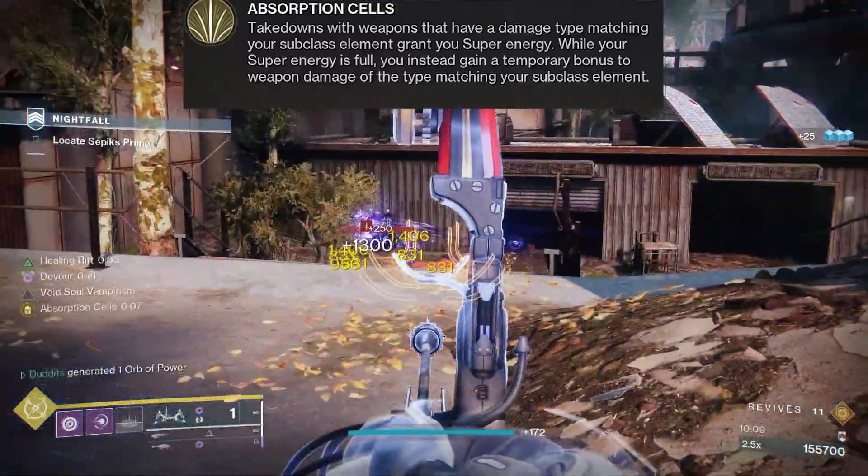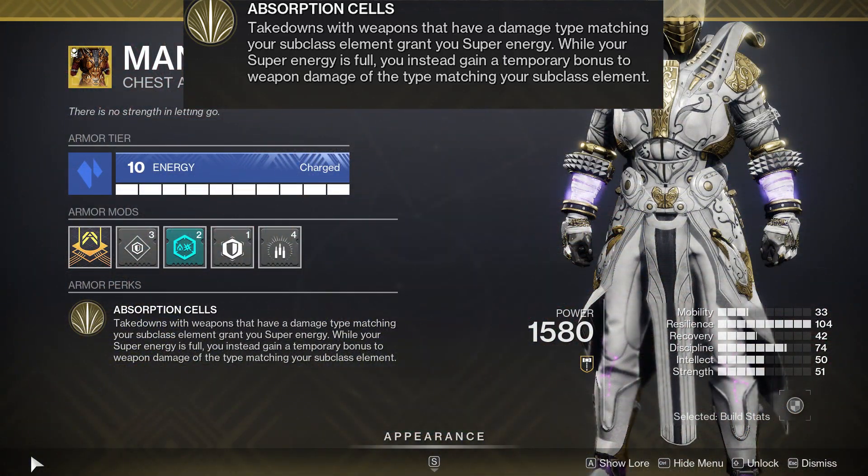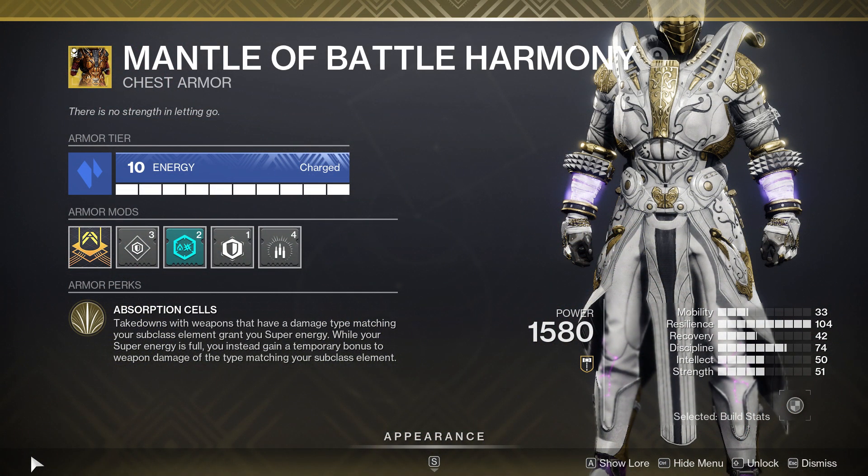The way I've got this build set up, with all the extra damage, you're going to get loads of extra poison damage. It works really nicely with Mantle of Battle Harmony because that will increase the poison damage as well. It improves the crit and the poison damage, so it's probably the best exotic on a Warlock for a Monarch build. It's super, super strong.